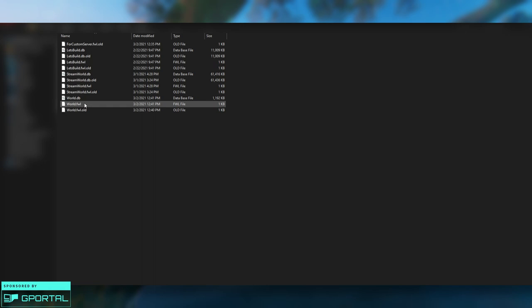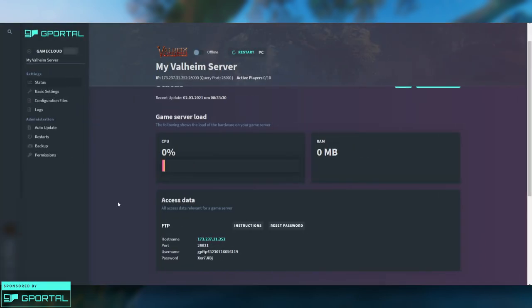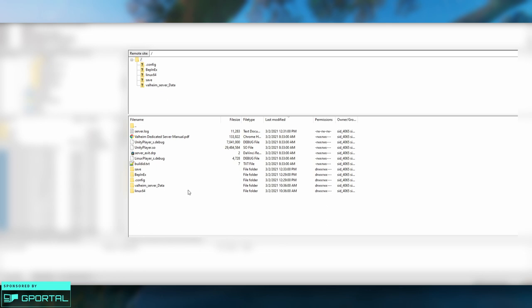Now you're going to need an FTP program — just Google 'free FTP program' and use whichever one you want. For this video I'm using FileZilla, though I'm not specifically recommending it. Then grab the FTP information from G Portal. In your FTP program, where it asks for the hostname put that in, where it asks for the port put that in, and enter the username and password as well. Then click Connect.